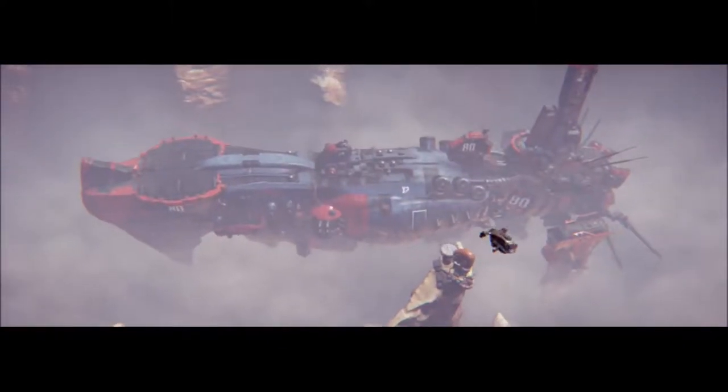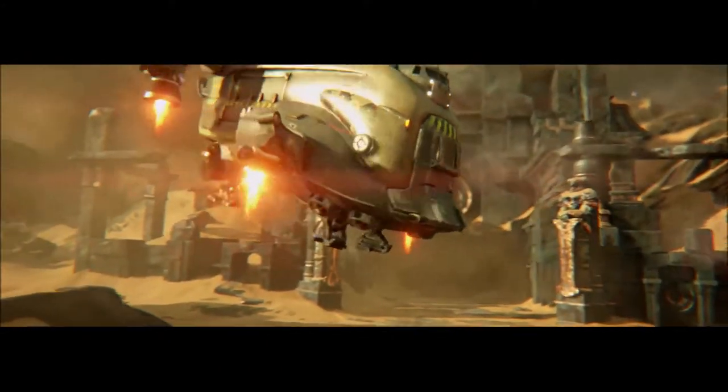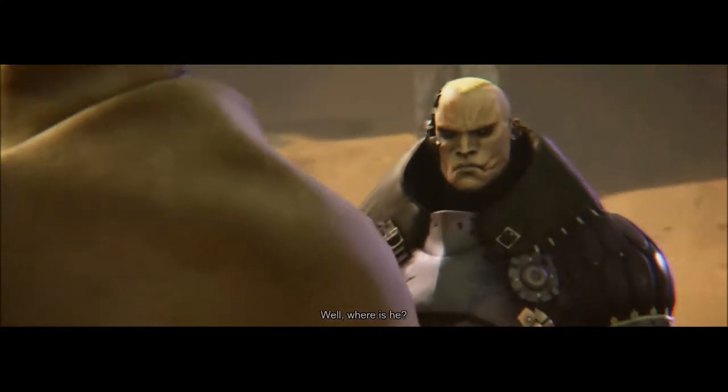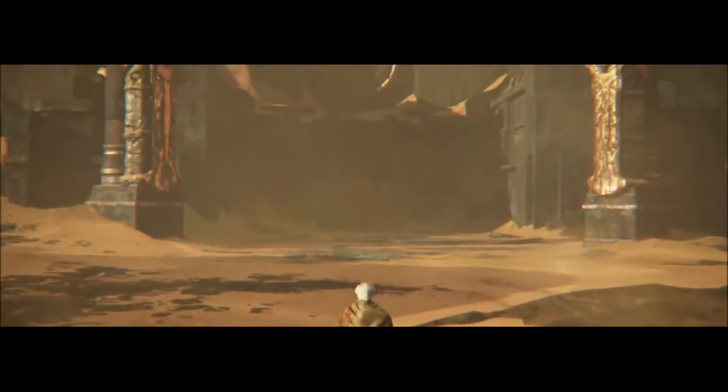In-game dialogue: "It's leaving — come on, we'll board it in flight later." Then: "Well, very easy — they've taken it. Gather the team, change your plans." And there you have it — the prologue of Raiders of the Broken Planet.